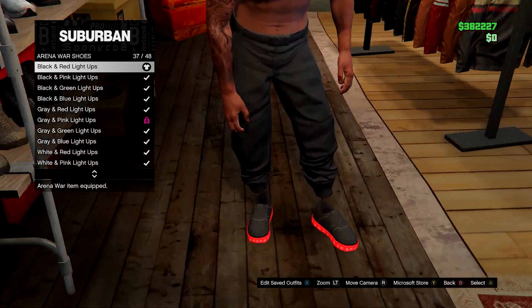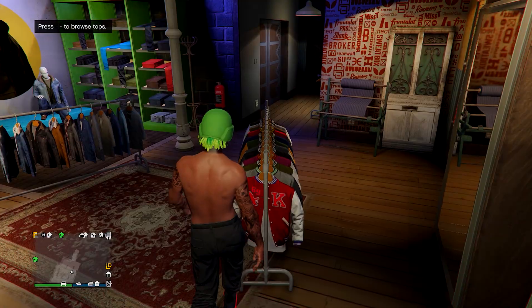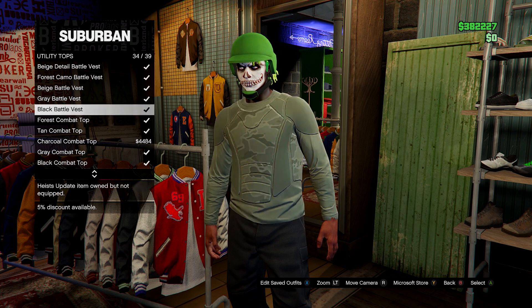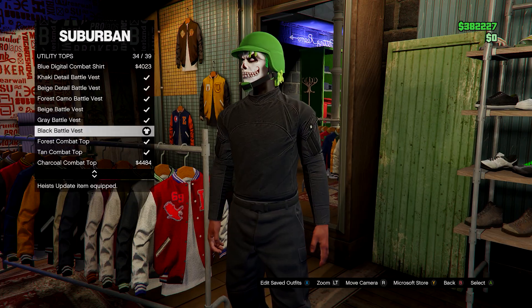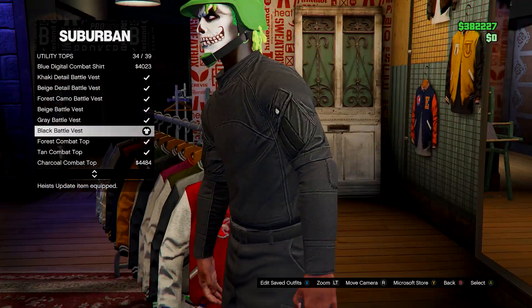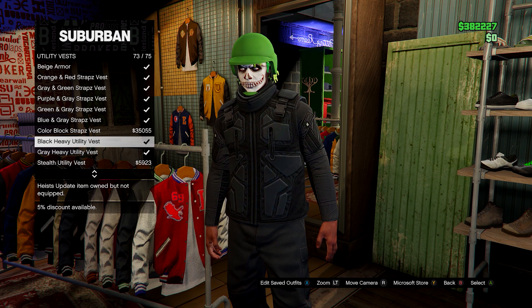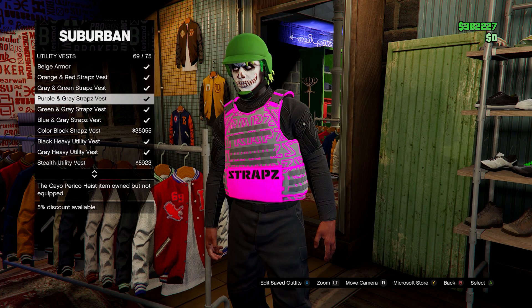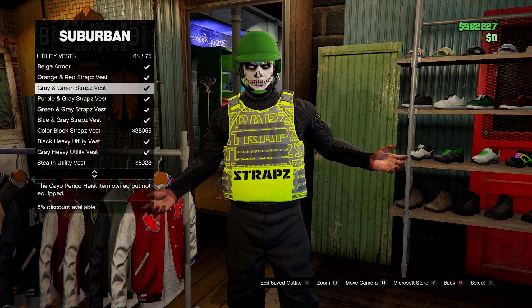First, equip your black joggers if you have them, then go to the Arena War shoes and select the black and red light-ups. Head over to tops, go down to utility tops, and select the black battle vest. Then go to utility vests just underneath and choose the orange and red straps vest.